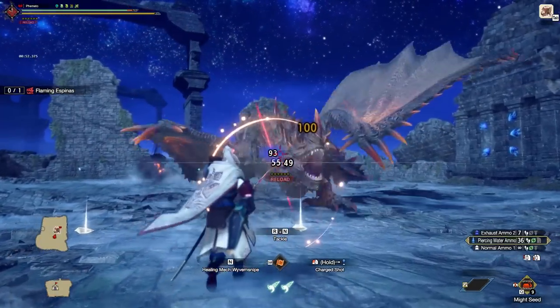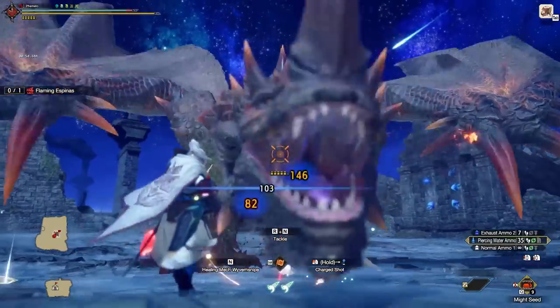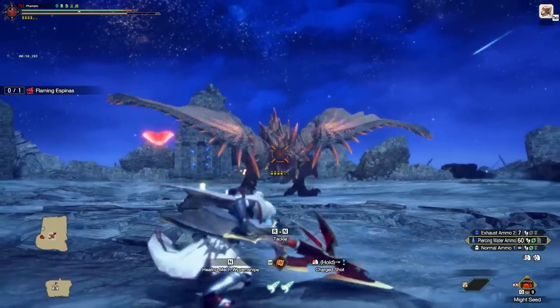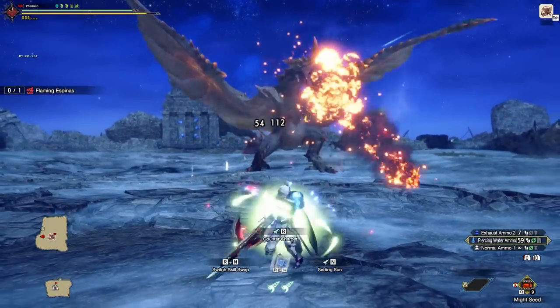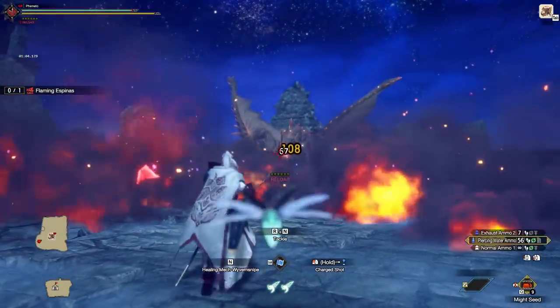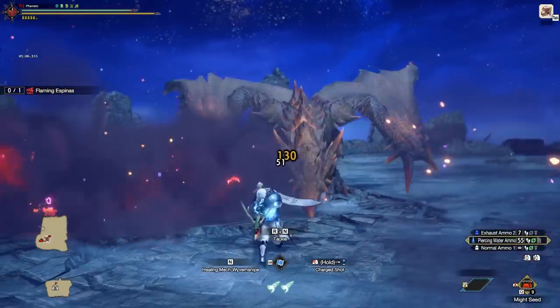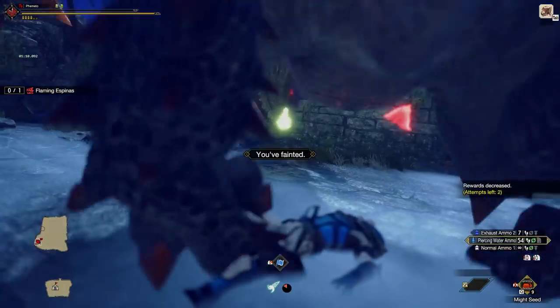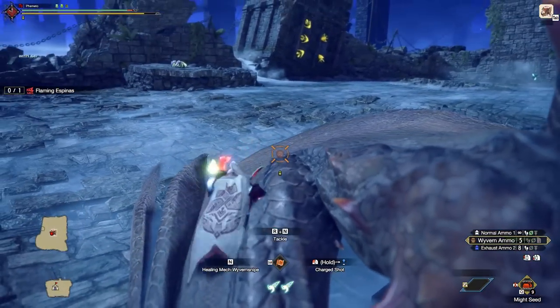What we got was three new armor sets, effectively no new weapons since they're bad, and a bunch of new decorations. Despite this, we really aren't going to be changing our meta sets too much. The budget-friendly versions are definitely much, much better, closing the gap between the budget and the min-max sets thanks to the level 4 shot type up decorations for our raw stuff, and the level 4 elemental decorations for our elemental sets.